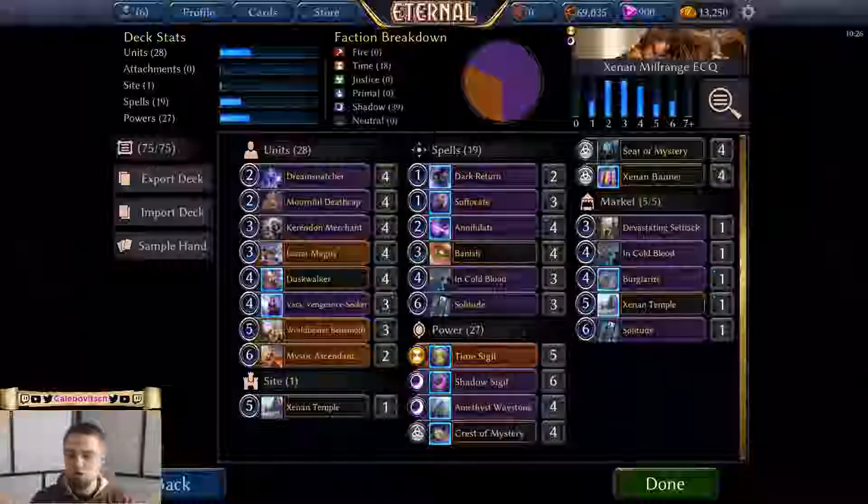This is a Zenon — i.e. time plus shadow — deck that has a two-pronged assault on the opponent. The first, more obvious one is being a mid-range deck: a deck with more than 20 units usually played on curve from turn two onward, units that tend to be bigger than the opponent's units or more versatile. The other prong is the mill portion of the name and the attack.